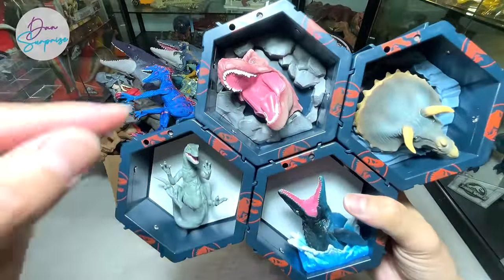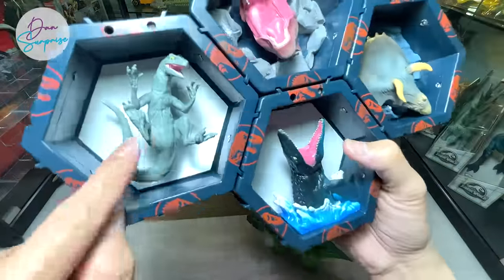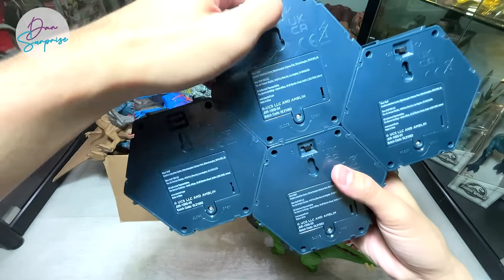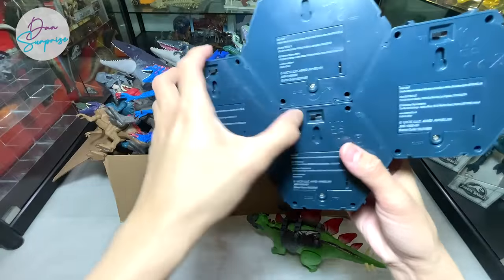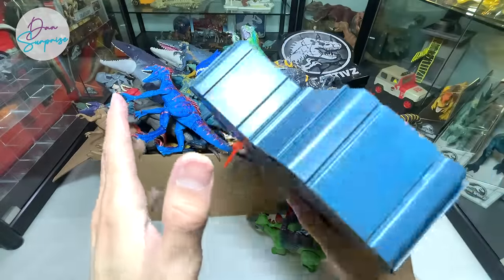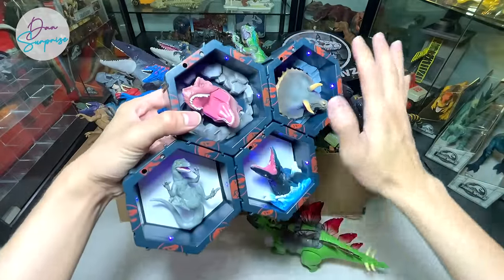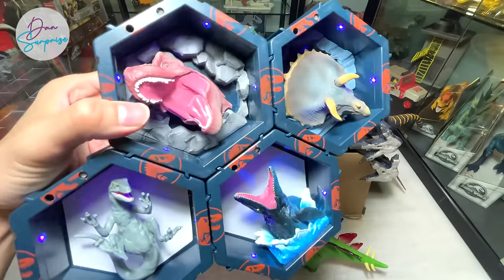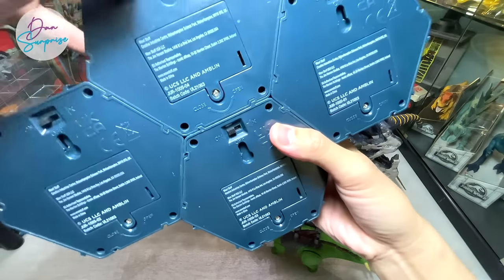It comes with a T-Rex, Blue, Mosasaurus, and Triceratops. There are switches right behind, so let's turn all of them on. They have a motion sensor, which means once you wave right in front of them they will actually roar and they will light up. Really, really nice.